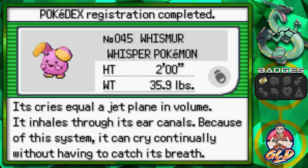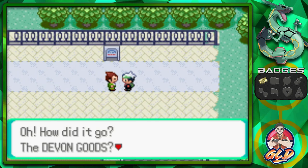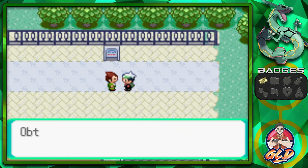Whismur's Pokedex entry: 'Whismur the Whisper Pokemon — its cries equal a jet plane in volume. It inhales through its ear canals; because of this system it can only cry continually without catching its breath.' I'm going to figure out a good nickname for it. Back on the route, the worker says: 'You got the Devon Goods back — you really are a great trainer! As thanks, here's a Great Ball.' We got another Great Ball.